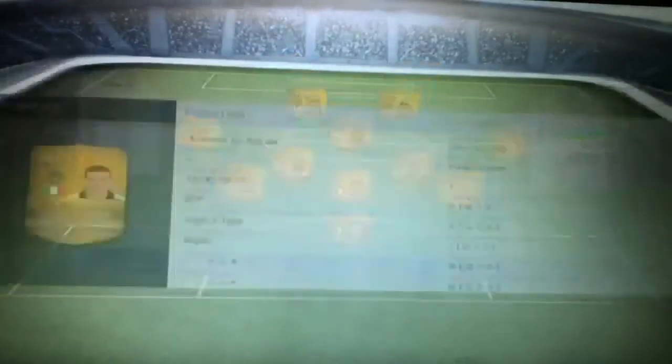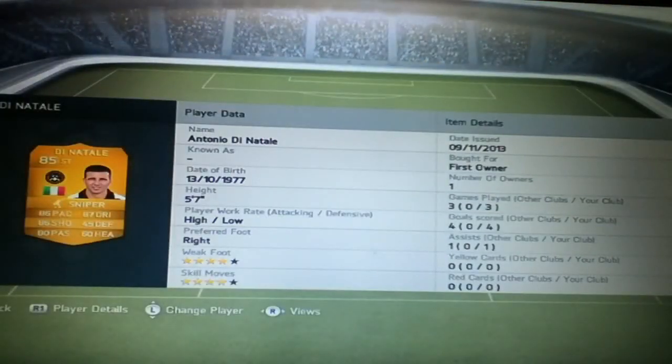And that is Di Natale. I got him in a pack as well — his first owner. He's played three games for me and scored four goals. He is an absolute beast. I put the sniper trait on him. He's got 4-star weak foot, 4-star skill moves, 86 pace, 87 dribbling, 86 shooting and 80 passing. The only downside is he's 5'7" and his strength isn't the best, which is a shame because on FIFA 14 strength is quite a big factor.